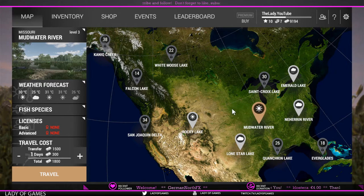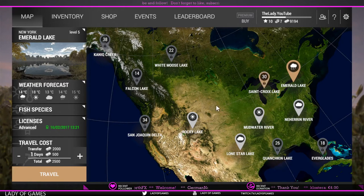I know that at level 3, Mudwater River unlocks in Missouri, however the fish there do not pay a whole lot. Since money is definitely an issue still in the game — it's currently the 15th of February 2017 — it is best to skip Mudwater River and go to Emerald Lake instead. I started doing this video a bit earlier today, but unfortunately right when I was in the middle of it, someone hopped over, so I had to redo it.